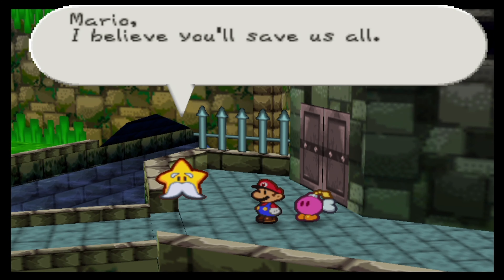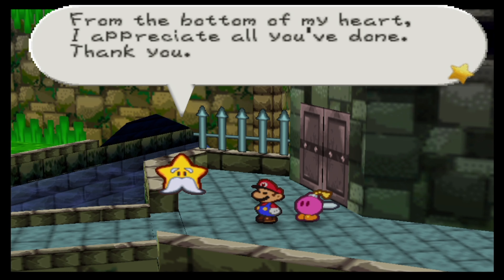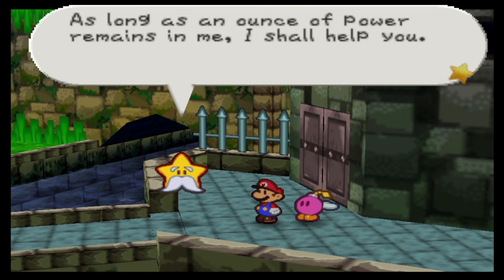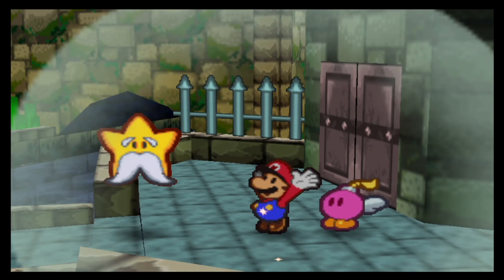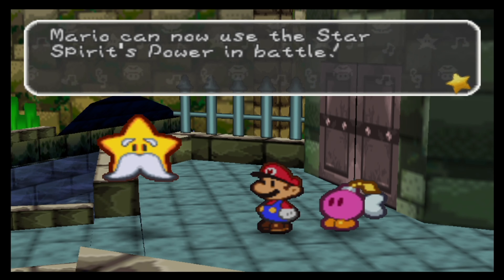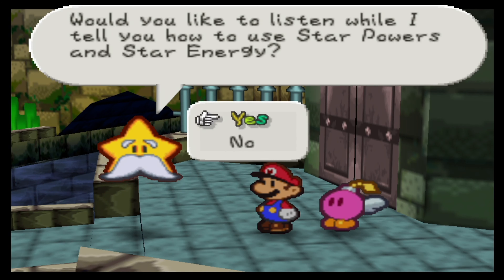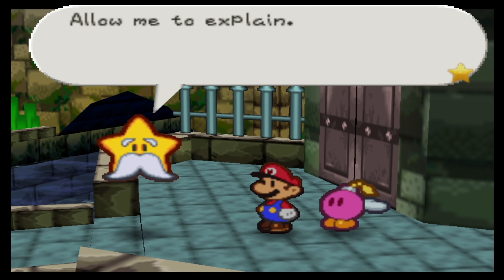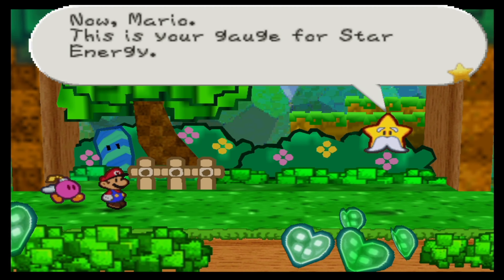Returning to Mario. Mario, I believe you will save us all. From the bottom of my heart I appreciate all you have done. Thank you. Since you have freed me from my prison, the seal on my power is broken and I will recover it little by little. As long as an ounce of power remains in me, I shall help you. Mario can now use the star spirit's power in battle. Using a star power requires star energy. This is your gauge for star energy.